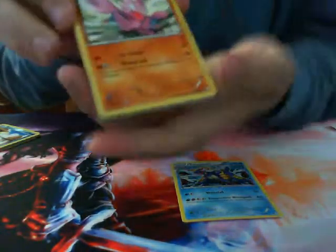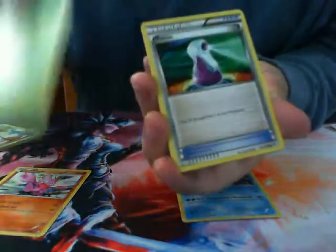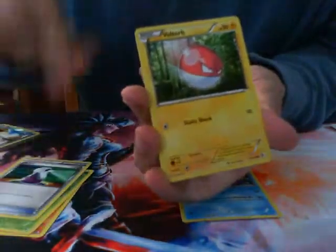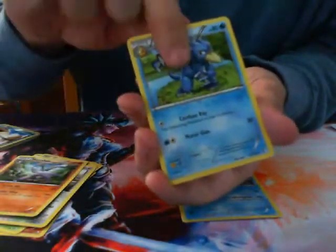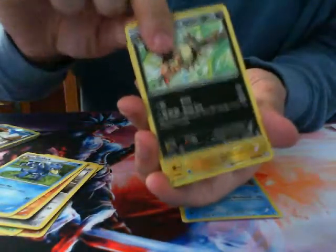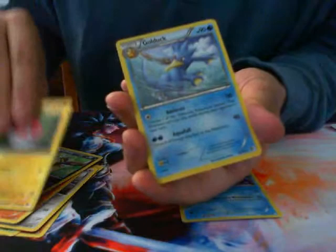All right, we got Gliger, Tangela, Potion, Voltorb, Lillipup, Mindschao, Golduck, Mandibuzz, Reverse Foil Voltorb, and a Golduck.